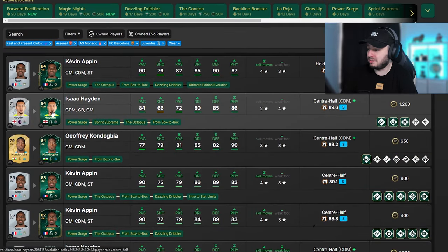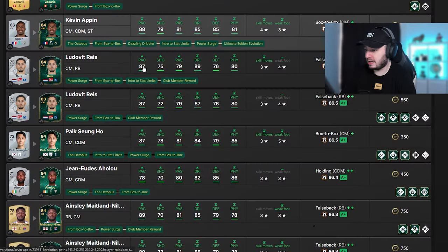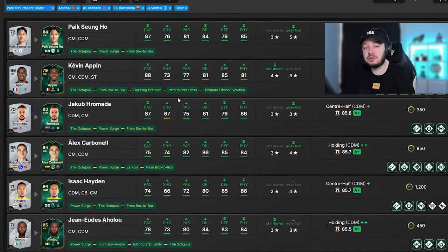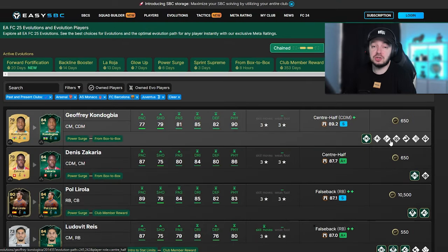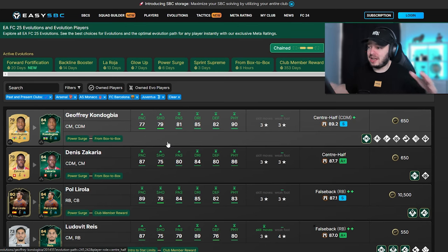If we search without the France filter, Hayden shows up here since he once played for Arsenal, even though he doesn't currently play for one of the teams. Zacharia looks like a very solid card but he has an inform with pretty much better stats, so that doesn't make sense either. You can just look through everything you potentially want to do - that's actually how simple it is. Also, if you don't want to spend any coins on evolutions, there's a button to exclude paid evolutions, and it searches only free ones. There are still some decent options, so just play around with it and let me know in the comments if you have an evolution that makes me jealous.